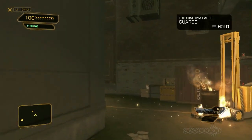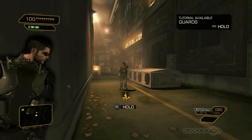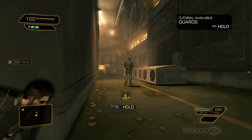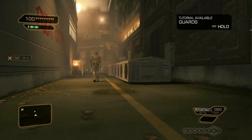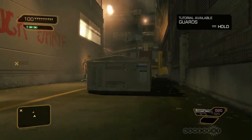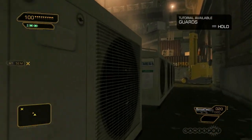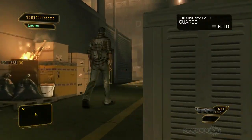The first two playthroughs focused on showing off combat and stealth. Deus Ex Human Revolution also rewards you for taking the time to explore and discover alternate paths. Pritchard mentioned a roof access in his briefing — let's try to get inside using it. Again, we'll need to take care of that sentry, so we'll use another takedown.